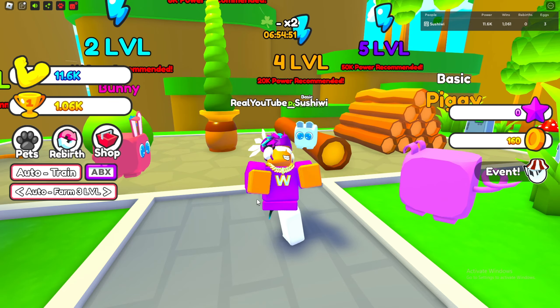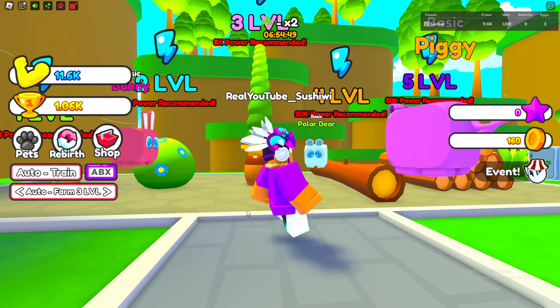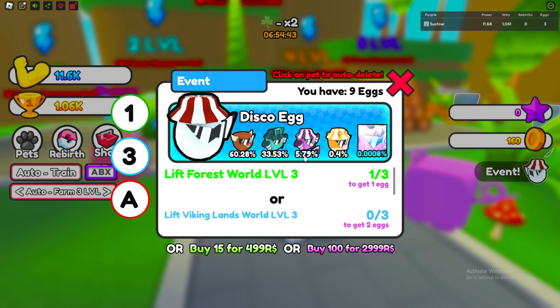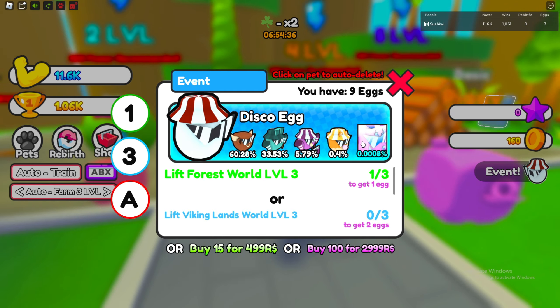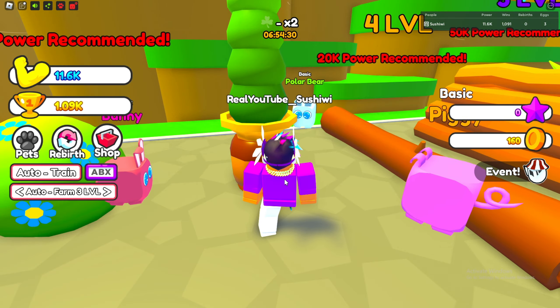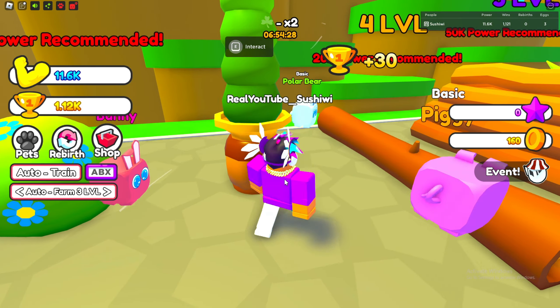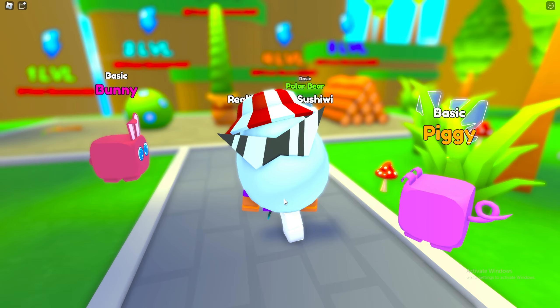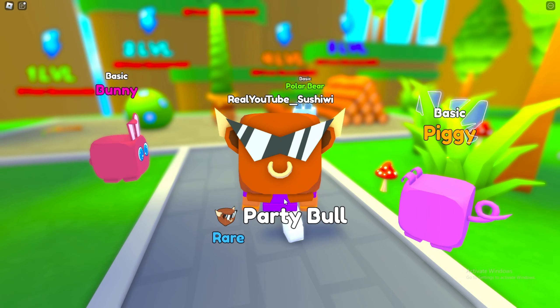I just got done grinding and apparently when you get to level three inside of the forest area there's an event egg. All you have to do is get three wins from tier three and every time you get one of these eggs. We currently have nine, so I'm going to try to get two more real quick so we can open up 10 eggs and hopefully get something pretty good. The best thing we can get is a 0.0008 chance pet.